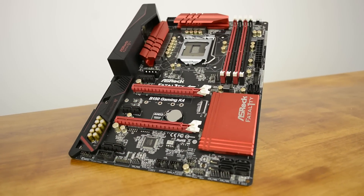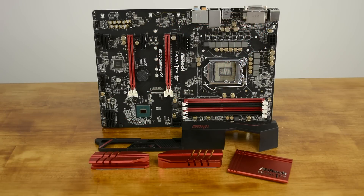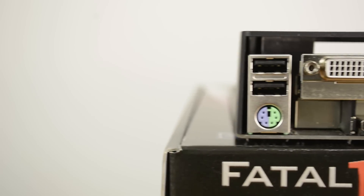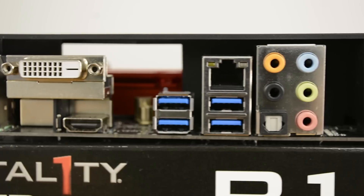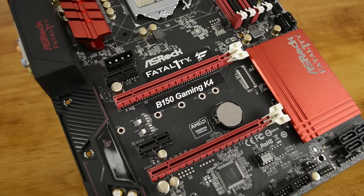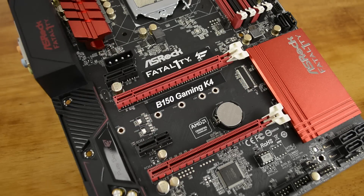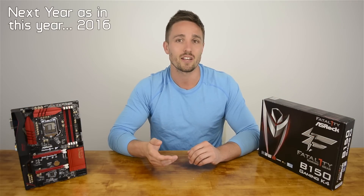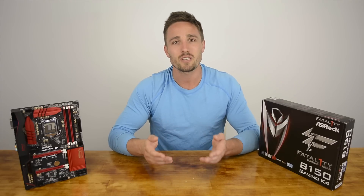The Fatality B150 Gaming K4 is a seriously good looking motherboard. The oversized red aluminium heatsinks look great and do an excellent job keeping the motherboard's core components cool. The IO armor shield might only be fancy looking plastic, but we like it, and the matte black PCB finishes it off very well. Value for money, you'll be hard pressed to find anything as good, let alone better. ASRock has created what is almost the perfect budget enthusiast motherboard — the only thing I would change is the storage configuration. This motherboard is just begging for an M.2 slot, and MSI has put their B150 Gaming M3 in a position to capitalise on NVMe drives next year. We just wish ASRock would have done the same.